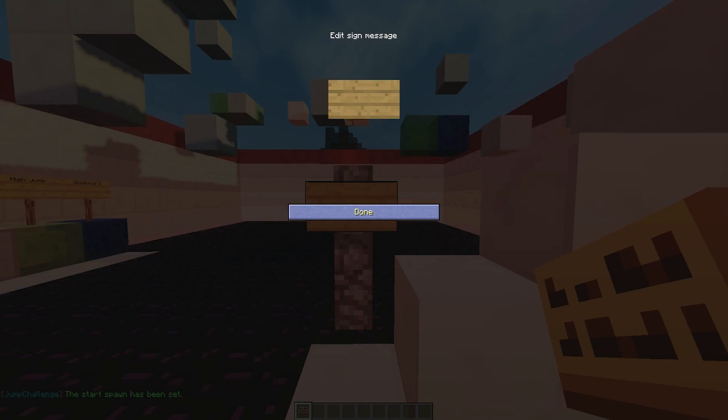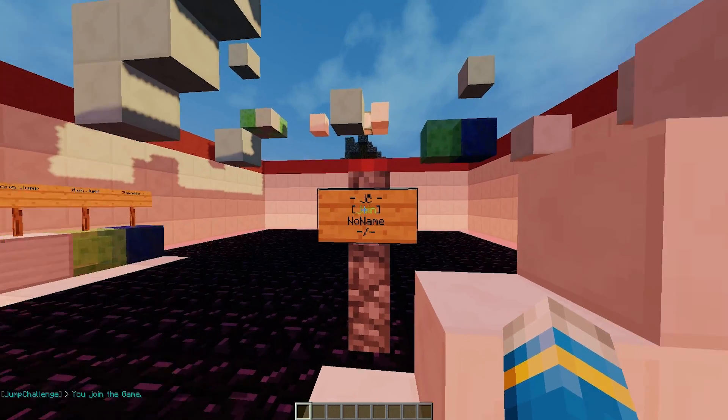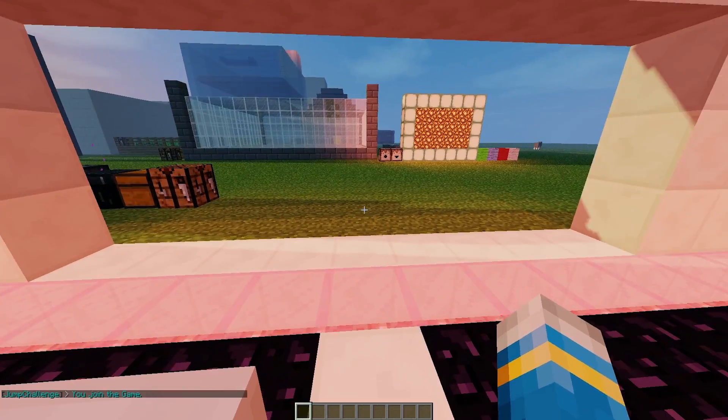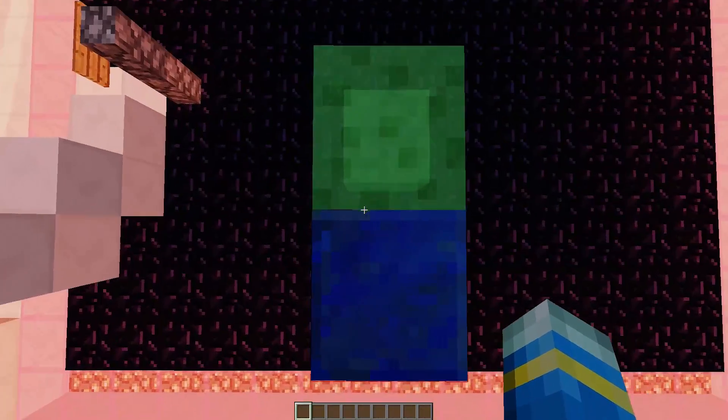You can either join via command or via sign. For the sign, put jump challenge in square brackets on the top line and join on the second line. Right-click it and it will update. You can change the name to something like parkour course one or whatever you want, and then you can start playing.